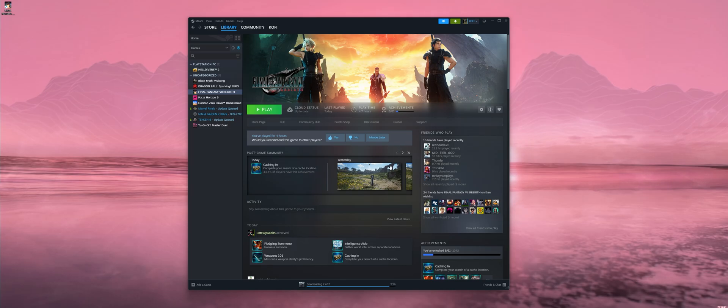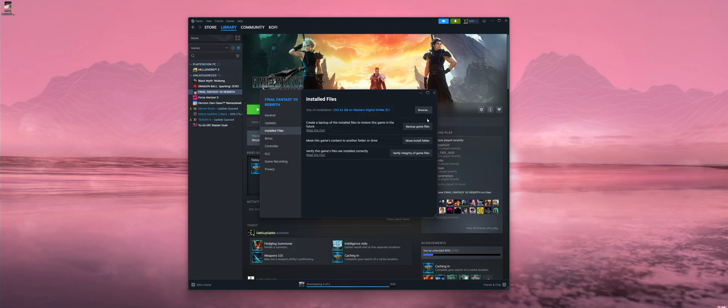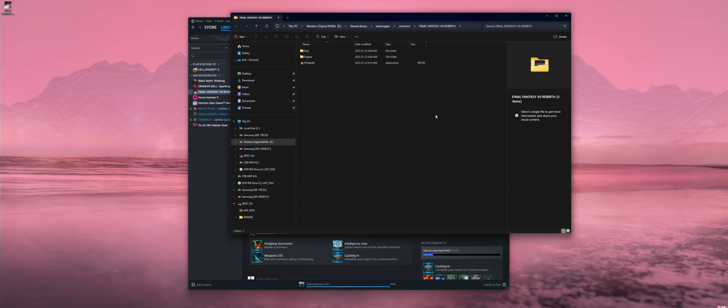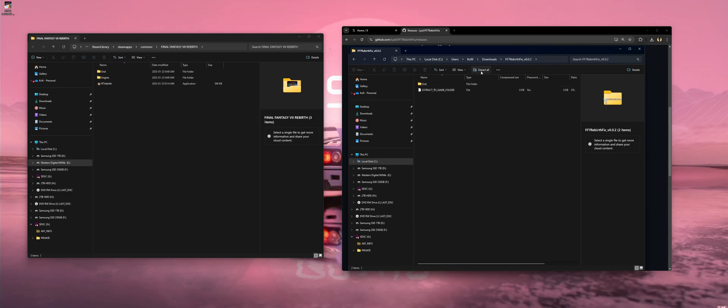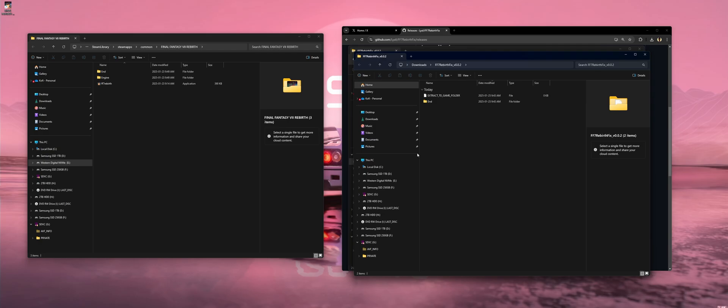You're gonna need to find where you installed the game. The easy way to do that is right-click Final Fantasy 7 Rebirth, click Properties, hit Installed Files, and click Browse. This will take you to where you installed the game. From here, all you got to do is extract the Final Fantasy 7 Rebirth zip file and drag and drop the folder contents to where the game file is. That's it — here's a quick demonstration.